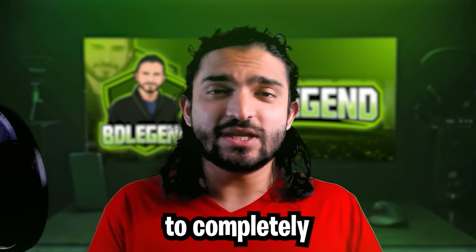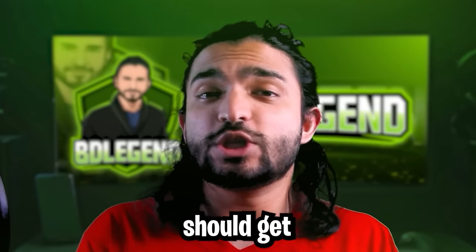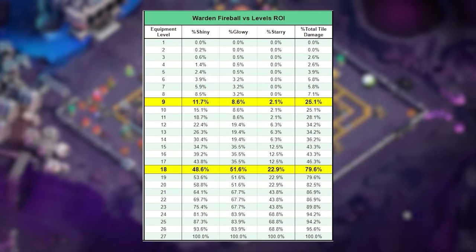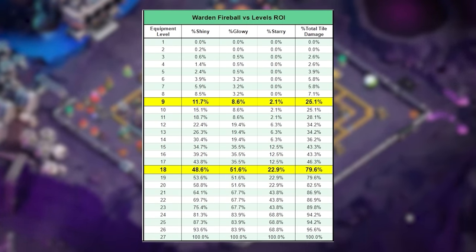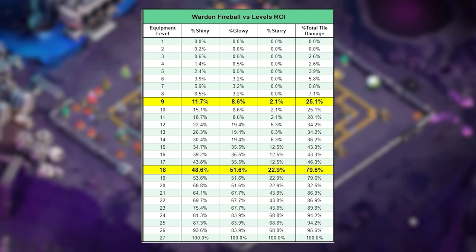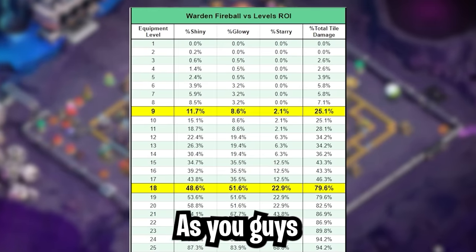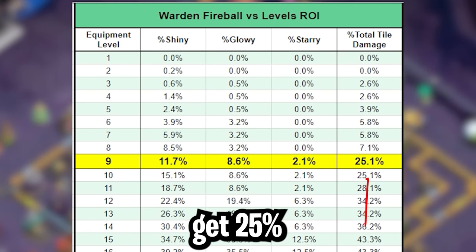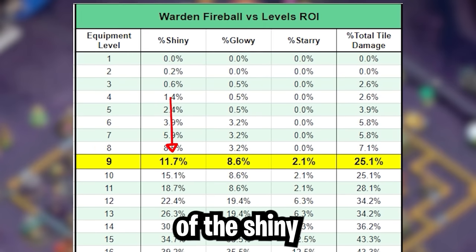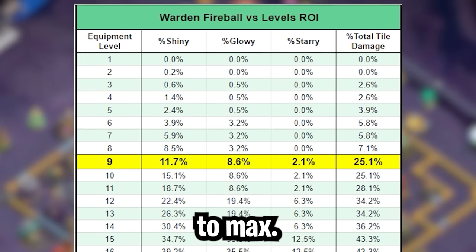For those of you that want the ability to completely bomb out parts of the base, there are some optimal levels you should get your Fireball to. You might already guess these are level 9 and level 18. This chart shows the percentage of total benefit you get compared to the percentage of total investment you put in. At level 9, you already get 25% of the total effect while only investing 11% of the Shiny Ore, 8% of the Glowy Ore, and 2% of the Starry Ore required to max.